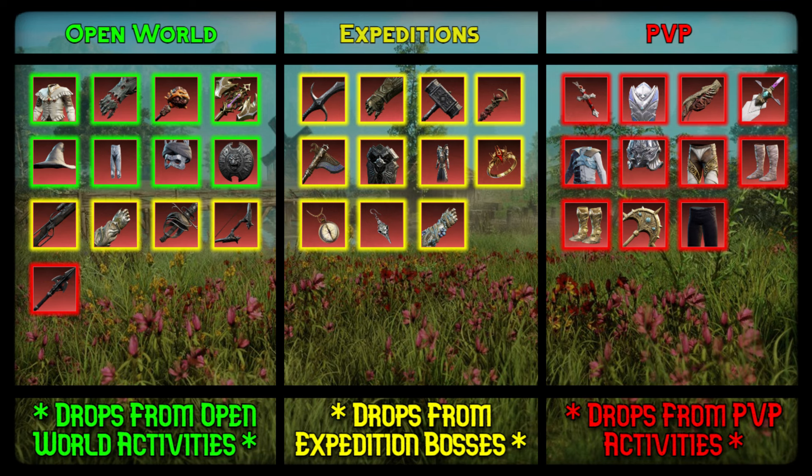The ones with the green glow around them are really easy to get and can easily be soloed, whereas the yellow ones are slightly more difficult, as they will most likely require a group and may be time gated. The red ones are the most difficult, as they will require a bunch of luck or long wait times to obtain.